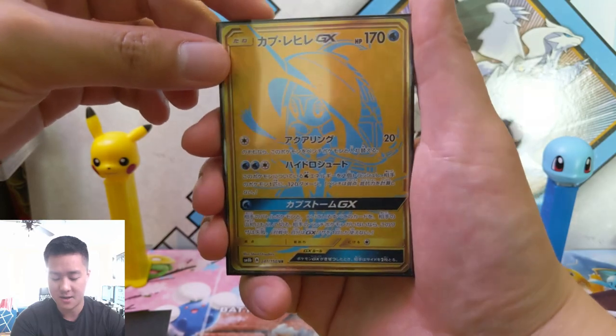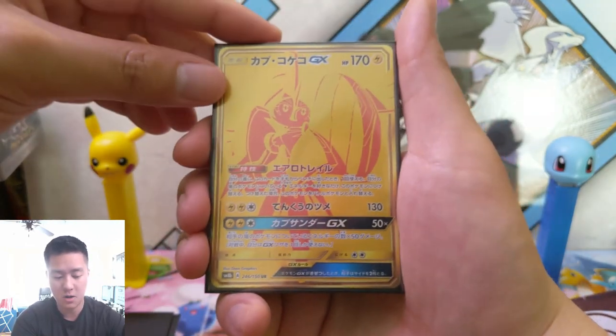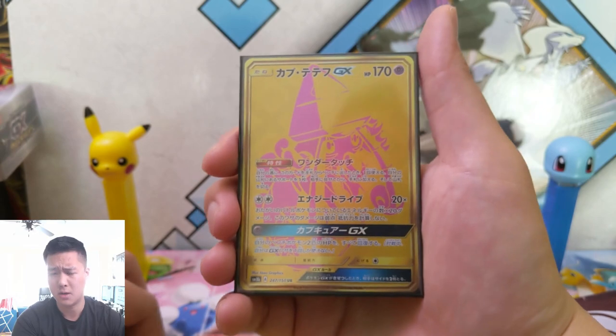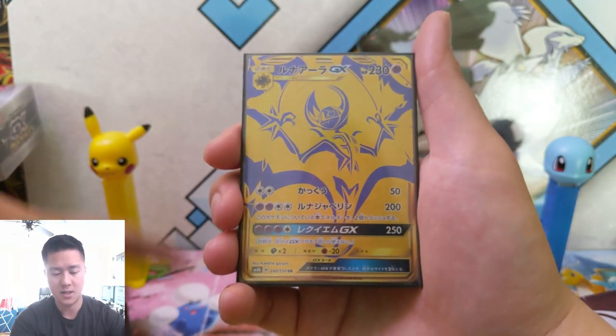Sorry for all the glare — these cards are really hard to see what's going on. Tapu Koko — I think this is being rotated out. Lele — probably rotated out too. And then Lunala.